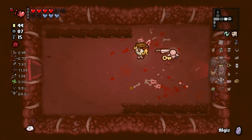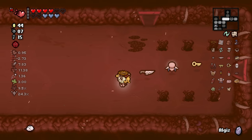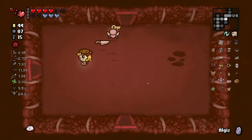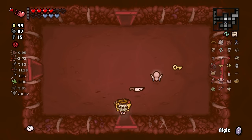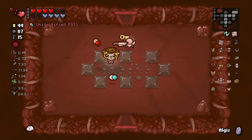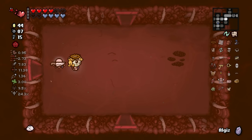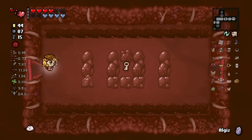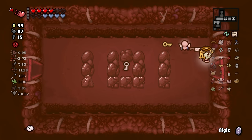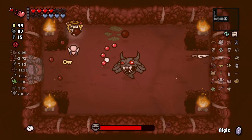There's another soul heart back here that we could pick up - let's grab that before we go to the boss so we don't have to backtrack after. Low chance for a deal room. Both of those pills are unidentified. Hopefully we get the deal room - that'd be awesome. If not, we'll get it on the next floor. The Fallen - we get a double deal item at the end of this boss.